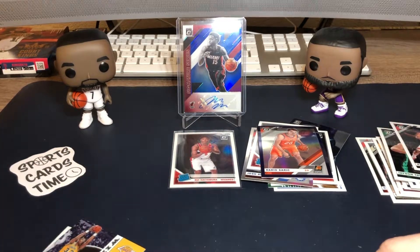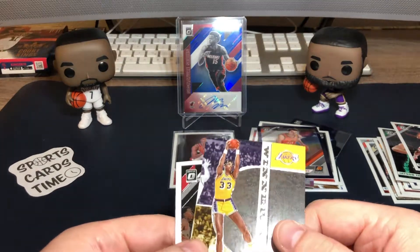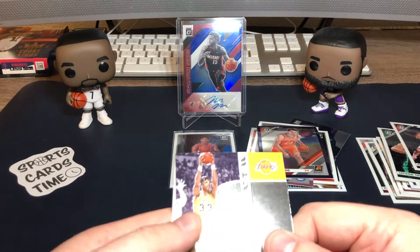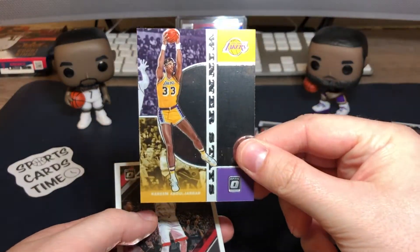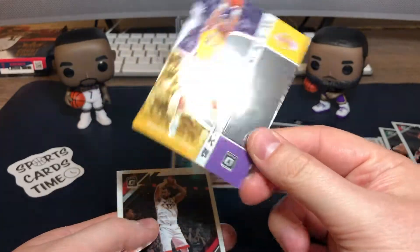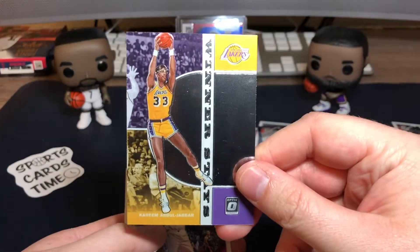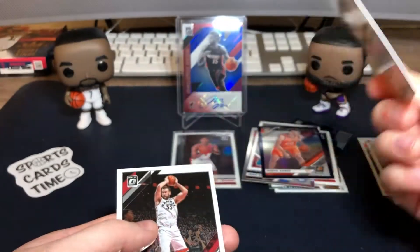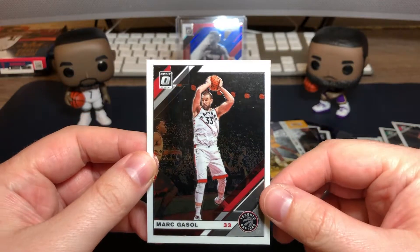Sitting nicely between KD and LeBron. Let's see if we can top that — I don't really think so, signatures are usually the major hit. Next it's a Kareem Abdul-Jabbar insert, Winner Stays — nice looking card. And a base Marc Gasol for the Toronto Raptors.